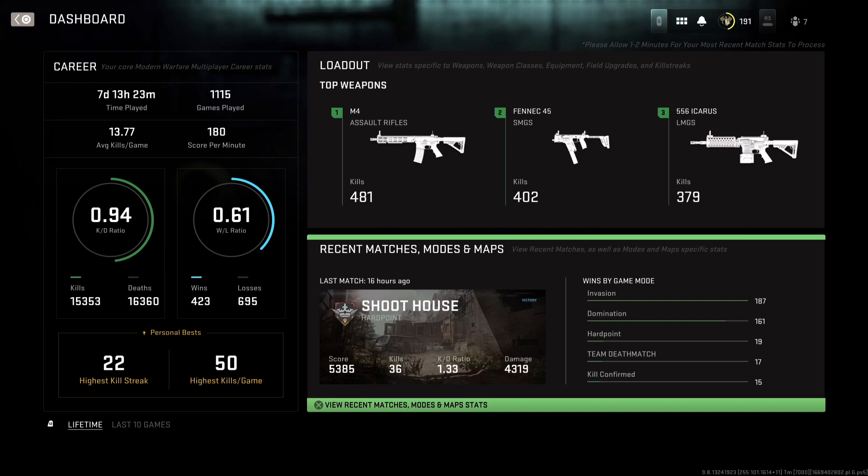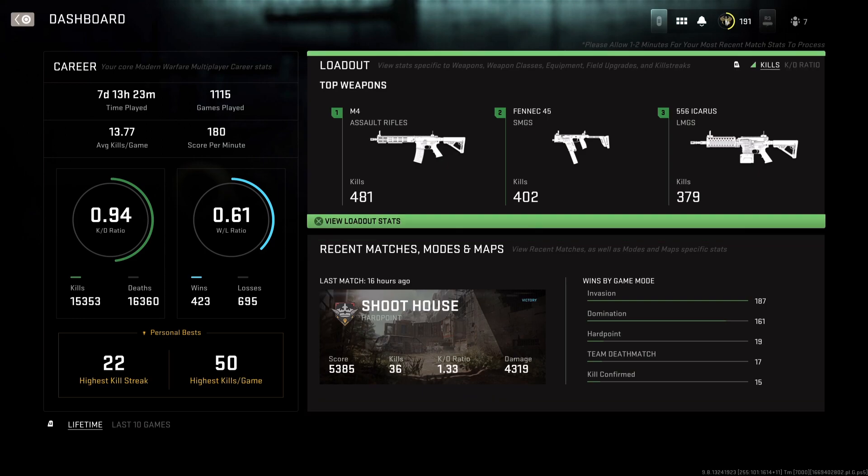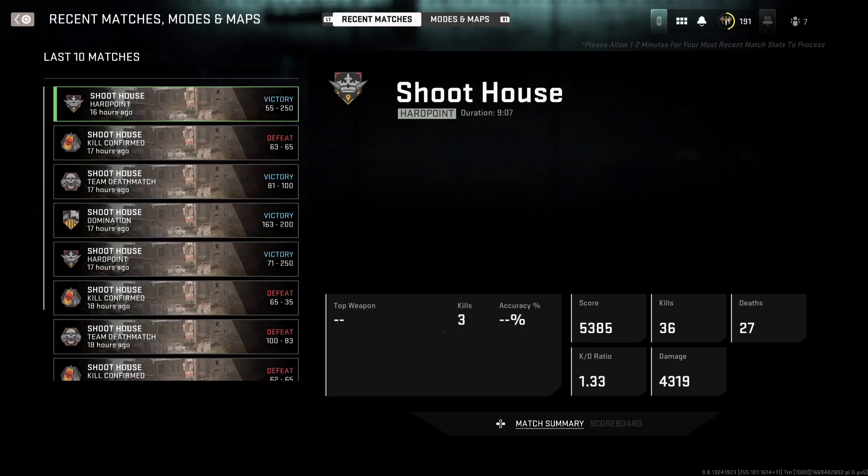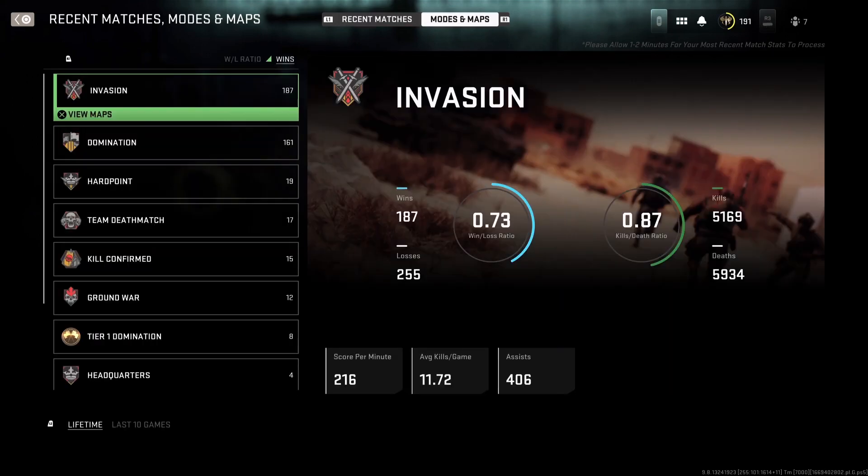Looking at the breakdown: Invasion — 187 games to level every single weapon up to max level. The playlist gave me Domination, Hardpoint, Team Deathmatch, Kill Confirmed, and Shoot House. My KD for Shoot House was 1.33 — that's when I actually started doing the three kills without dying. Running around Invasion with a knife leveling it up, you're at a disadvantage, but if you get a lot of kills, how many deaths you get doesn't matter — the gun levels up very quickly. Invasion is the best game mode for leveling up fast.